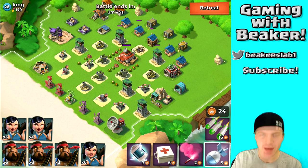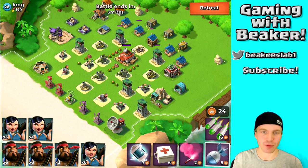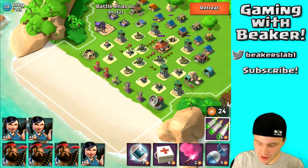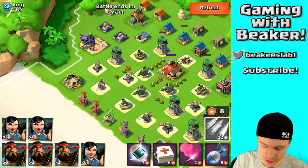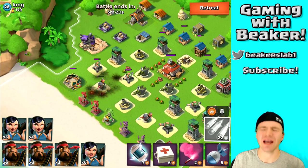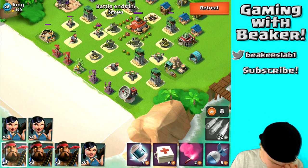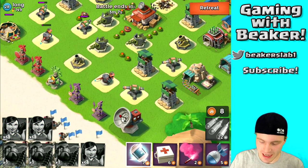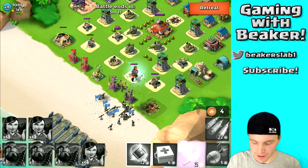Now what do we do about the flamethrowers — the inferno towers as I call them? We can barrage one and freeze the other. Actually, they don't have very long range, so let's barrage the one on the left. I like to spread my troops out a little bit so in case splash damage comes into effect, they don't all get hit — especially from mortar fire, we don't want it to hit all my zookas.